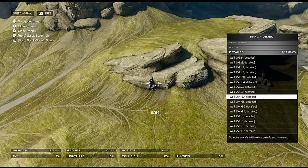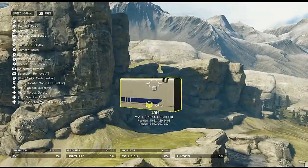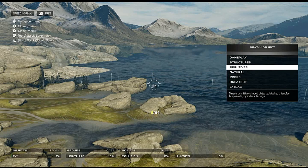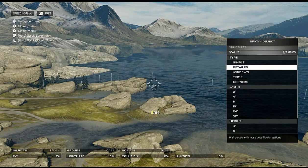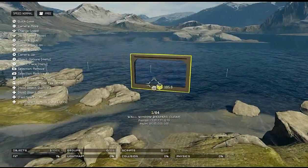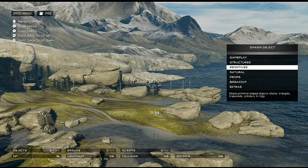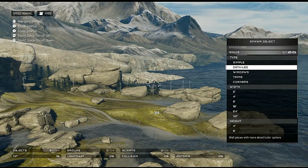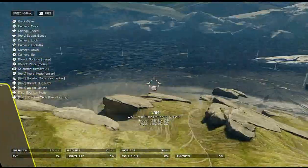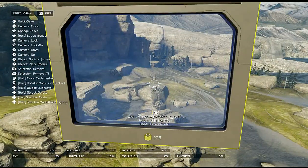Detailed walls have a bit more detail to them — not bad. Windows: shielded windows look nice. I like these — they're clear. And a regular window: I love how clear it is, very nice to have. It looks really nice especially with that light blue tint but still clear.